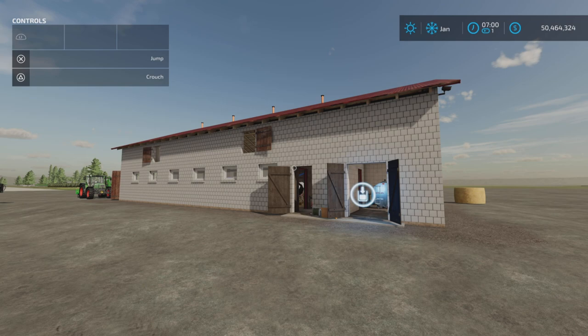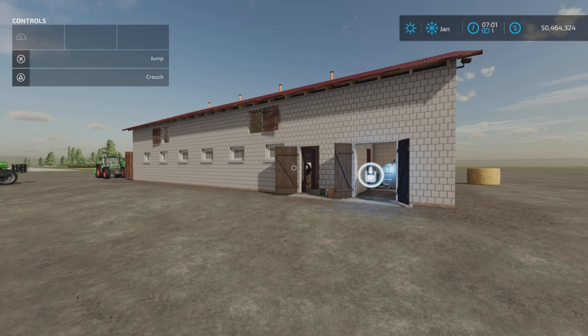Hello, Farm Guy here with a new mod test for Farming Simulator 22. This is New Cowshed for Cows by Bartson V3. It's 18.43MB to download for all platforms — PC, Mac, and console. I'm on PS5, and this is 57 slots on console.